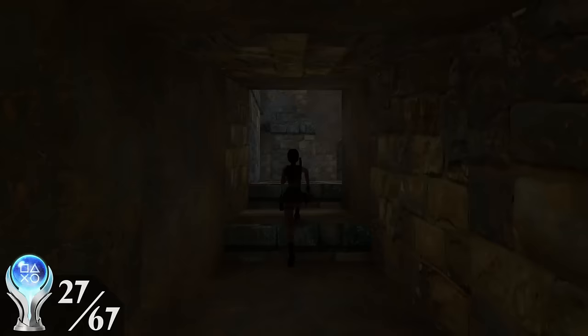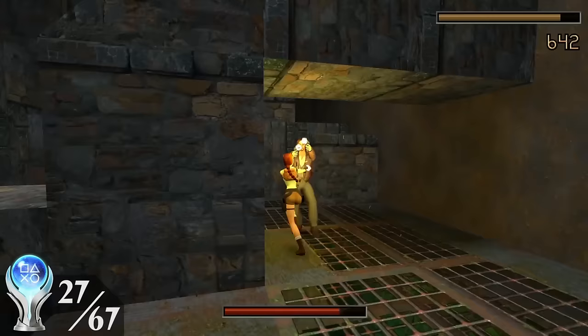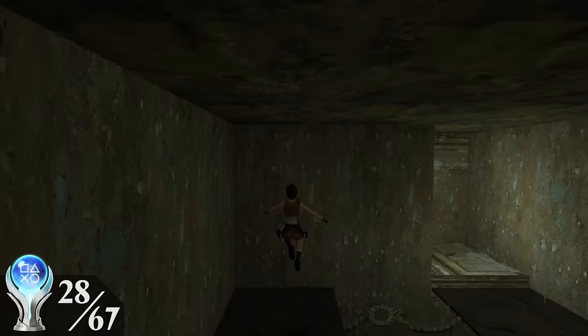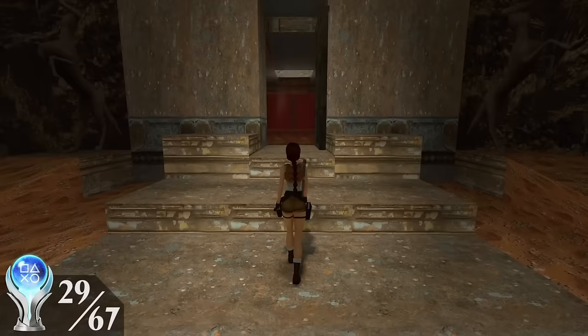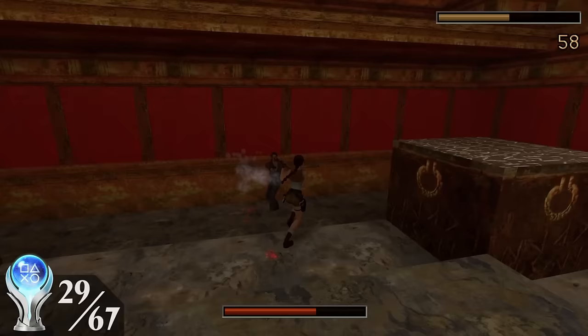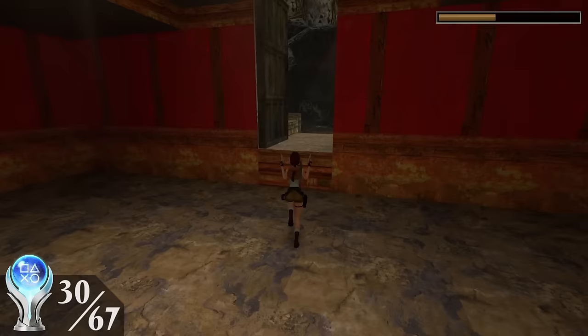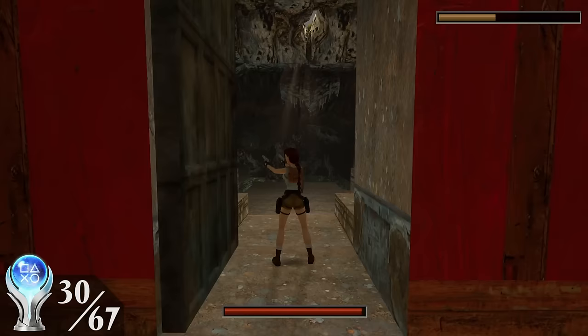In the Cistern, I scared Pierre Dupont away with the magnums and got a trophy for it. Much later in the final level of the Greece chapter, Tomb of Tihocan, I got the Codex of Greece trophy for having found all the secrets in Greece. After an epic swan dive and a frightening showdown with a centaur, I made it to Tihocan's tomb where I got a beautiful trophy for killing Pierre. I then made sure to head back out of the tomb to wake up and kill the other centaur before finishing the level, for which I got another trophy.